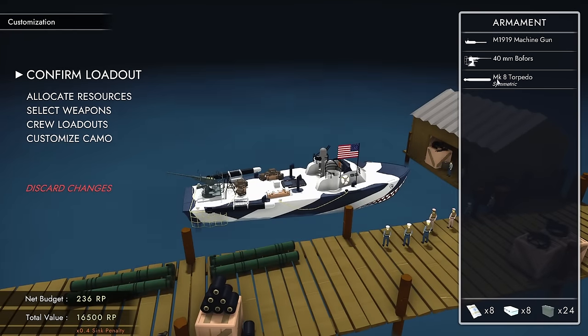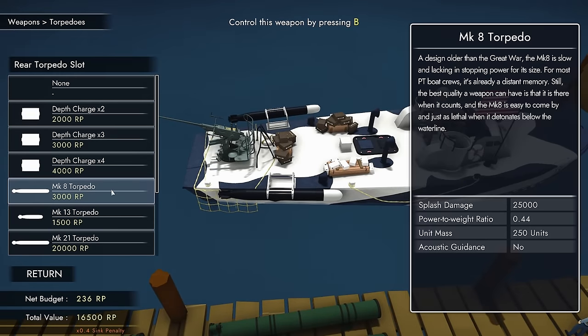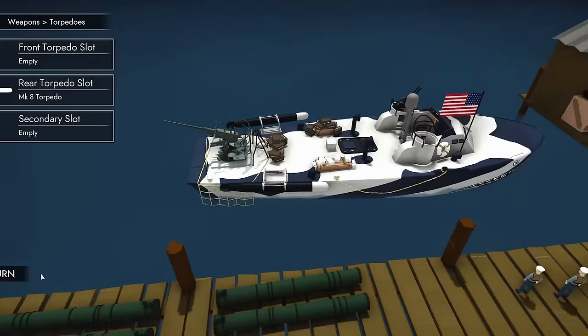We now have a couple of the Mark 8 torpedoes. Why these? Well, we're hunting something fairly sizable. I used to have the Mark 13s - those have a splash damage of 15k. The Mark 8s have a splash damage of 25k, so this is packing a significantly larger punch.